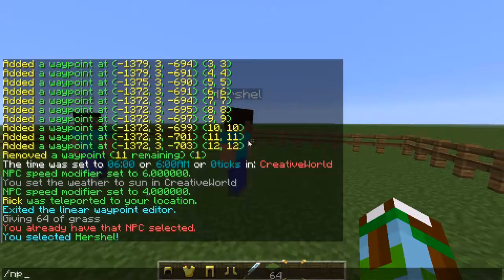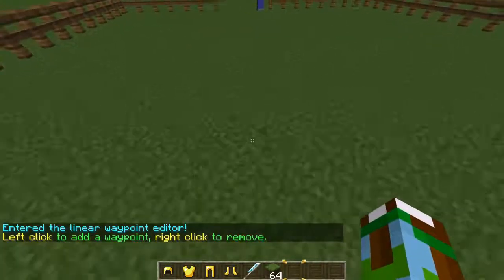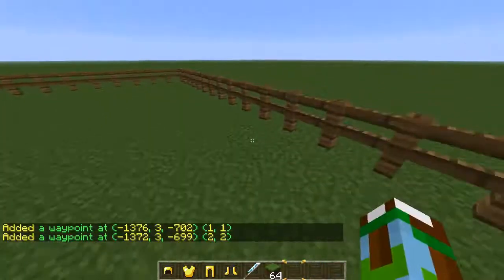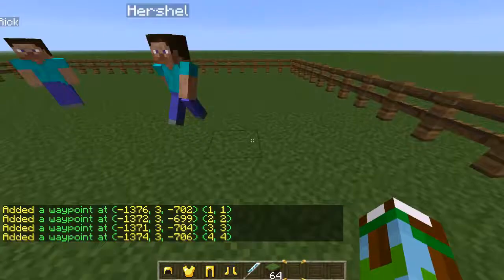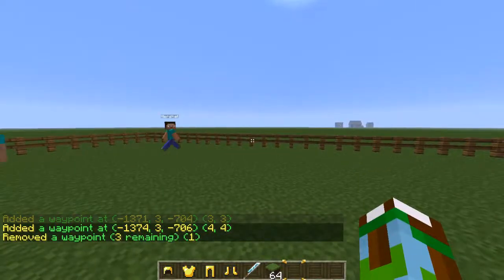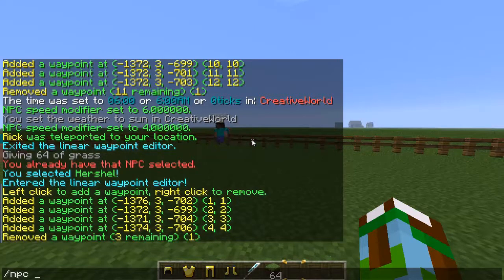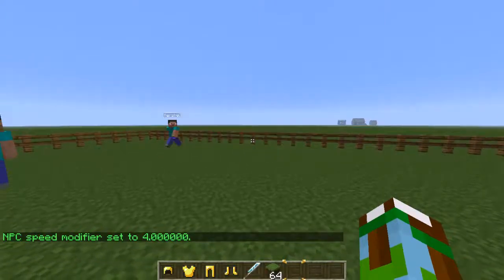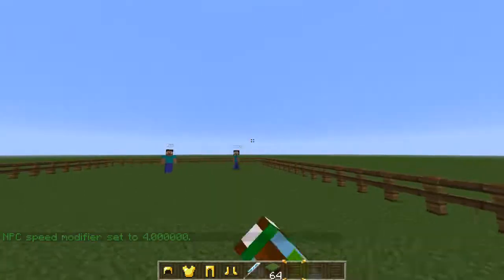Let's make Herschel move. Type in `/npc path` and then set the walkway by left clicking where you want him to walk. Left click, left click, left click — hopefully that'll make him go in a little circle. To end his pathway, right click. He's walking a little slow, so let's change his speed with `/npc speed` and type in whatever value you want — I'll make it four.